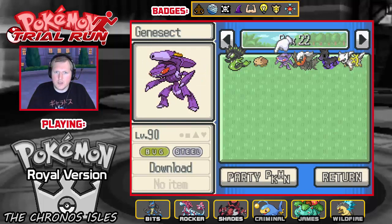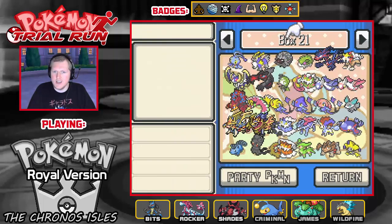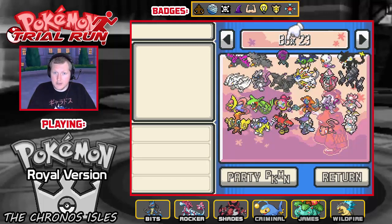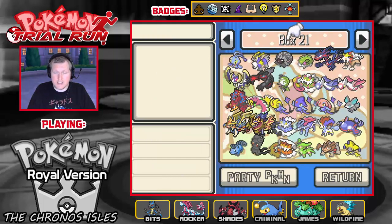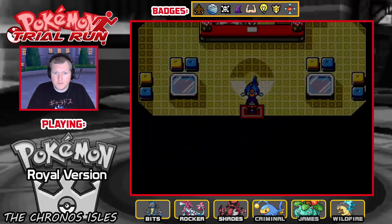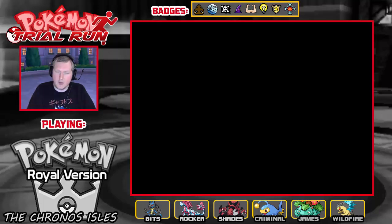If you look at box 22 here, we have Zygarde, Genesect, Darkrai, Mudbray, Arceus — all of these Pokemon are things we've collected over time. Here are all the island Pokemon — we collected all those too. That's quite awesome that we have all of these Pokemon now — that is really awesome.